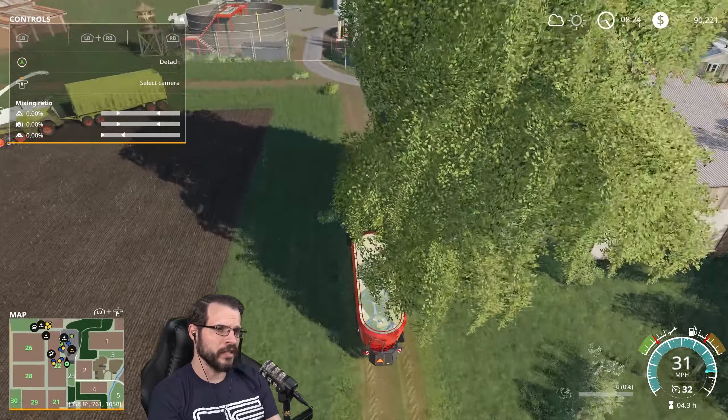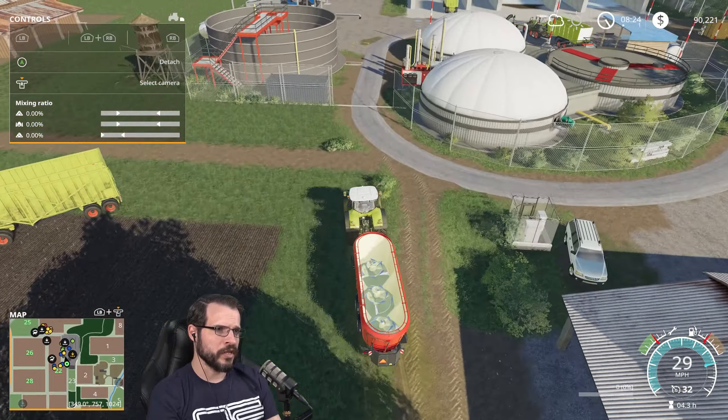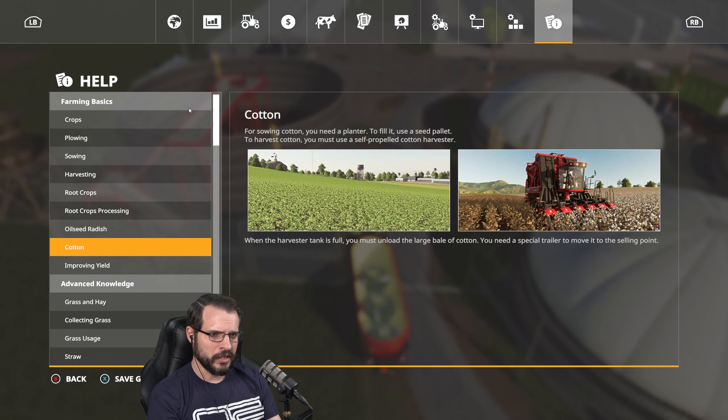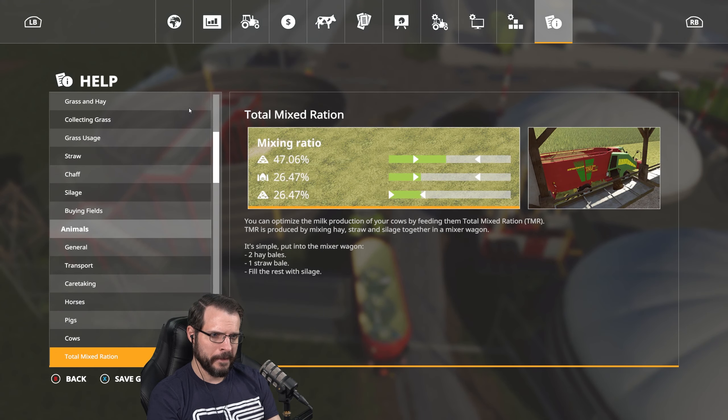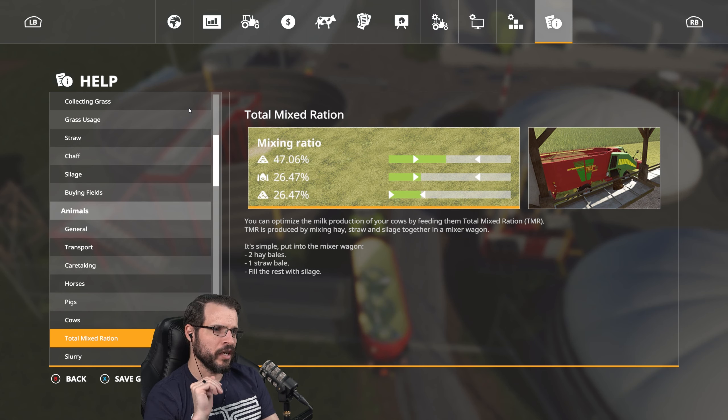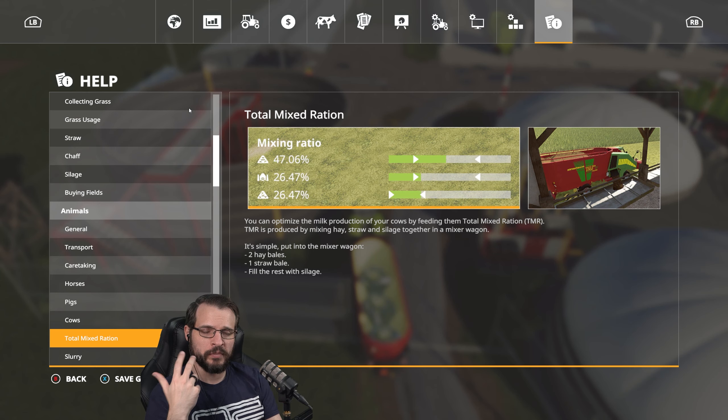The math for total mixed rations using bales: it says right there — put it into the mixture wagon, two hay bales, one straw bale, and fill the rest with silage. So it comes out to two hay bales, one straw bale, and one bale of silage if you're doing bales. Comes out perfect — easy, easy, easy.